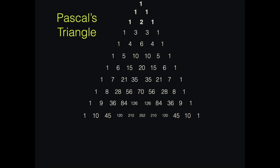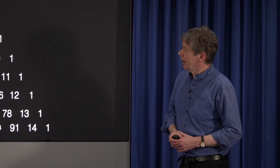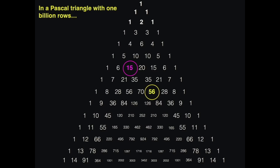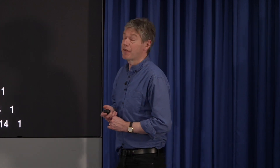But I want to raise something rather different, which may seem more boring: some of the numbers are odd and some are even. Now here's my question: I want you to imagine a billion rows of Pascal's triangle. In Pascal's triangle with a billion rows, what proportion of the numbers — to the nearest percentage — will be odd? Will it be two thirds (67%), 50%, 33%, 25%, or 0%? A choice of five this time.